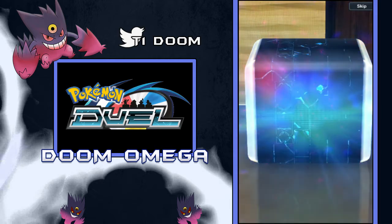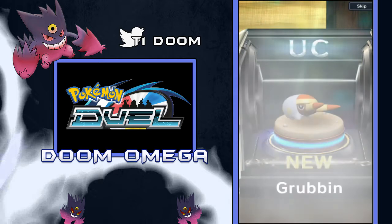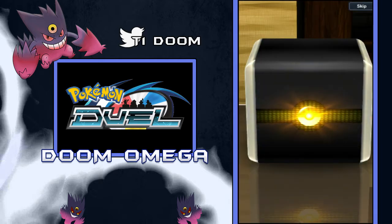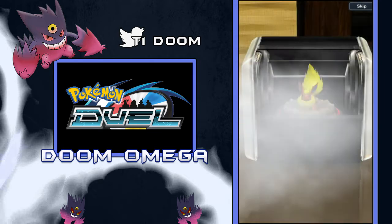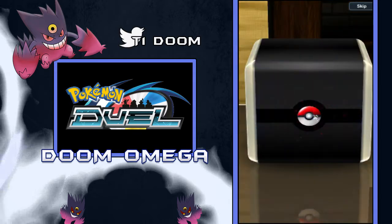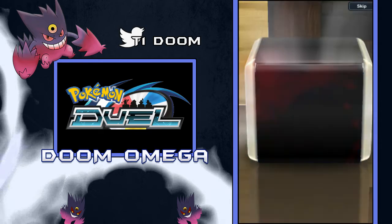If you have seen the ability of Tapu Koko, it's Electric Surge — you gain plus 30. I'll have to go over it after, but it has a pretty cool ability, so Raikou could potentially be good with it. And Zapdos obviously. We're gonna get a Flareon — nothing good. Hopefully Raikou wasn't my only EX, though, because that would be pretty bad, especially for a 10-pack. Usually you get at least two.